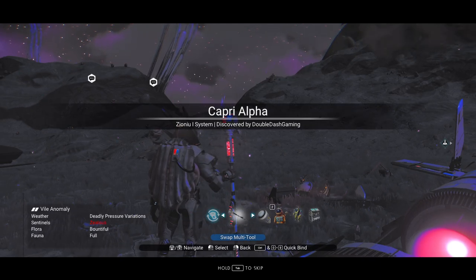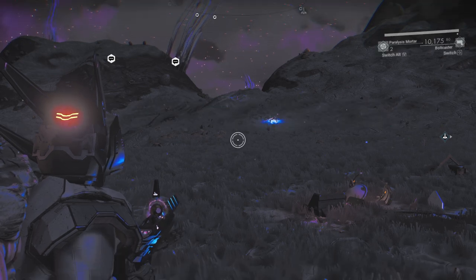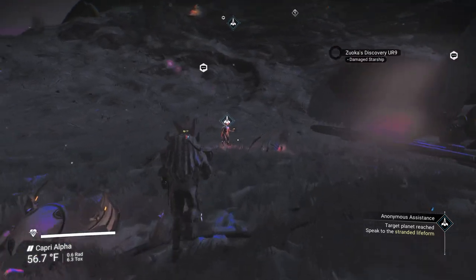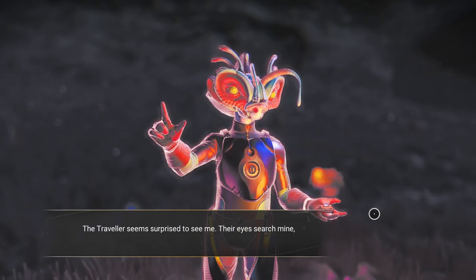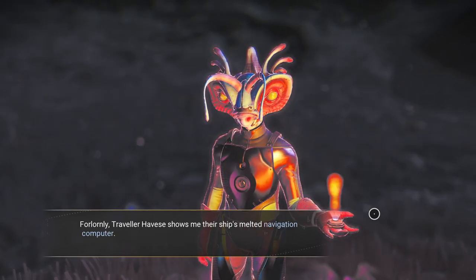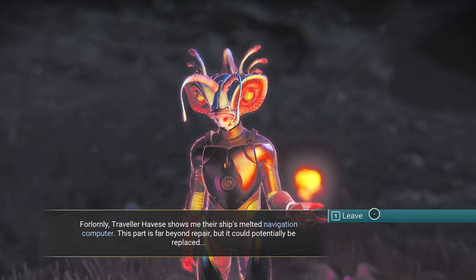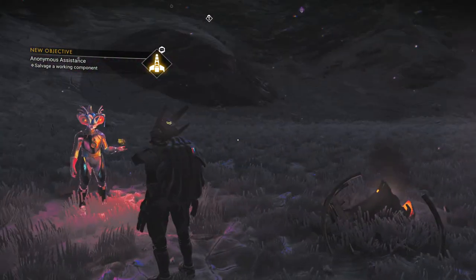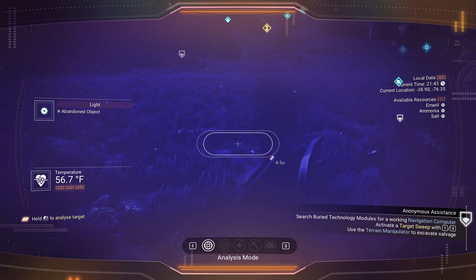I'm going to switch to a multi-tool of my choosing just in case — that's going to be my polygon blaster — and we're on bulk caster already, so we're all set. Let's see what our life form says. So it's a traveler, just like ours. The traveler seems surprised to see me, their eyes searching mine, wondering why I'm here. Forlornly, traveler Havis shows me their ship's melted navigation computer — this part is far beyond repair but could potentially be replaced. The part we're looking for is going to come in the form of buried technology, so as we look around you should see some buried tech nearby. There's one right there.